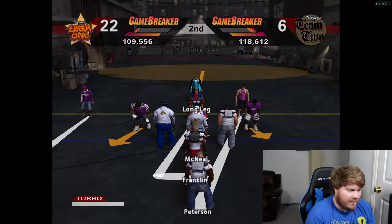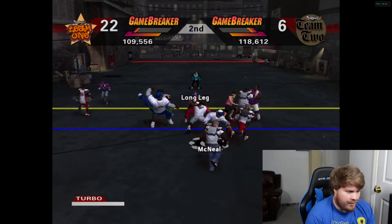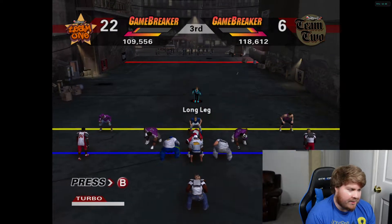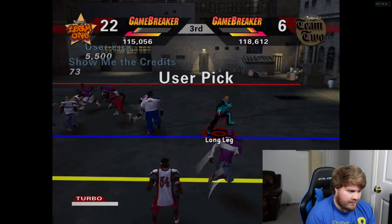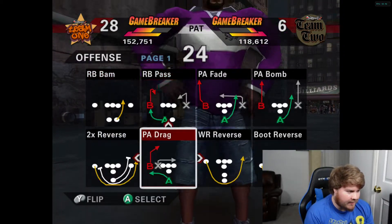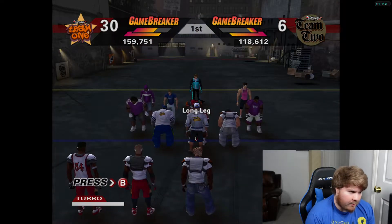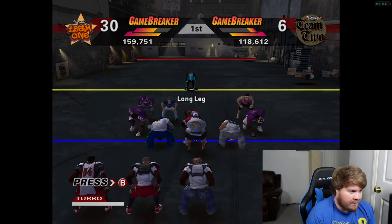We upgraded our speed one more time and our catch one more time — we didn't have enough for our jump upgrade so we'll go back to that. We did upgrade speed and catch. We are now six-four — we put another extra inch of height on, just like we wanted. We wanted six-four but we were always at six-three. We're now six-four so we've got that extra inch of height, and now we're exactly where we want to be.